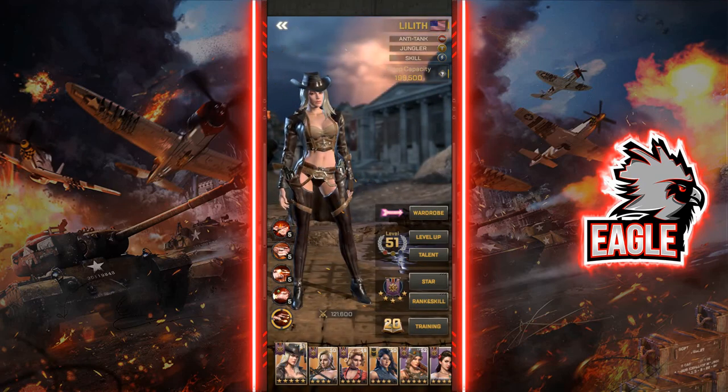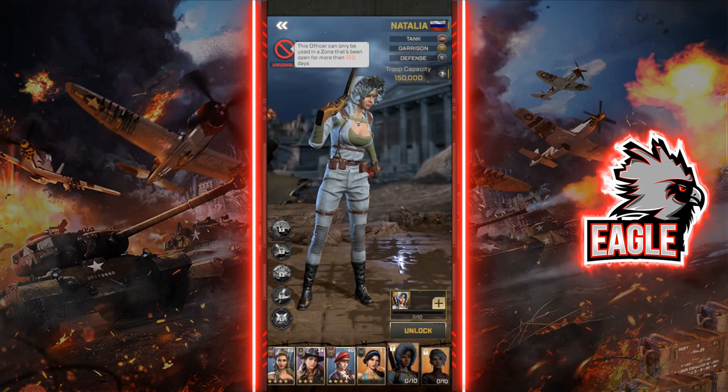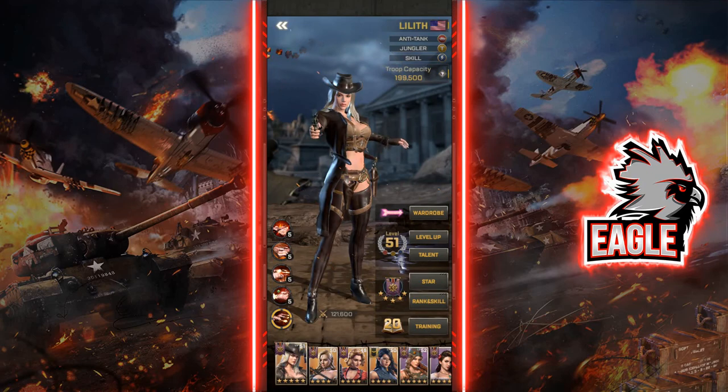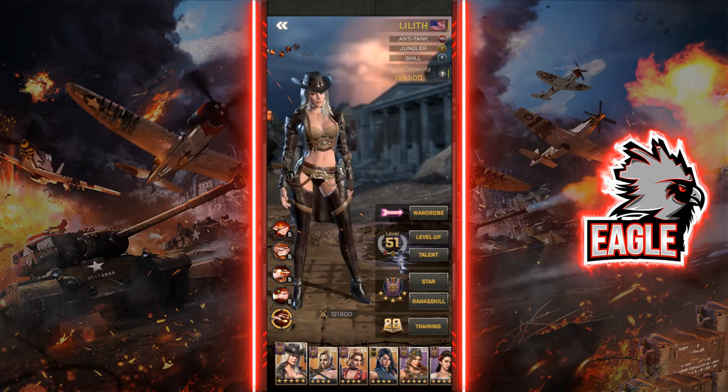Why do I advise investing in Lilith? The only way to obtain her is through the lucky wheel. She is the first officer in the lucky wheel rotation, followed by Lubna, and then Natalia after 130 days. We are currently on Lubna, but Lilith has appeared about four times. I highly recommend spending some gold on the lucky wheel when she spawns.